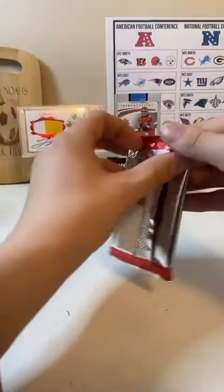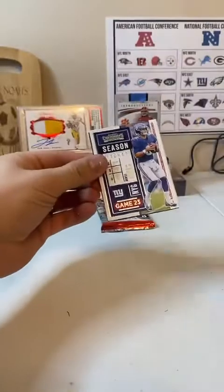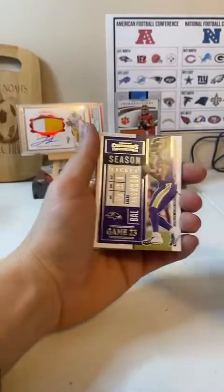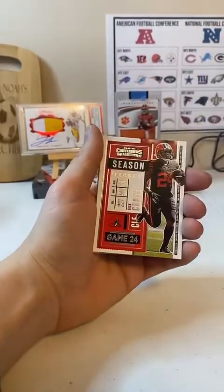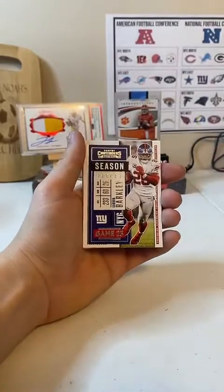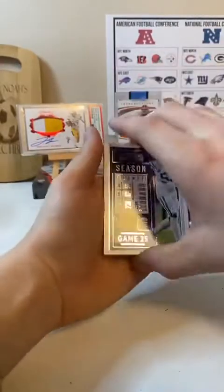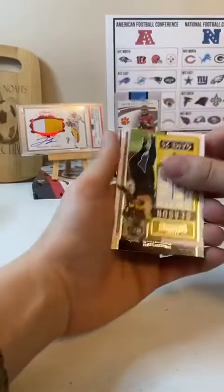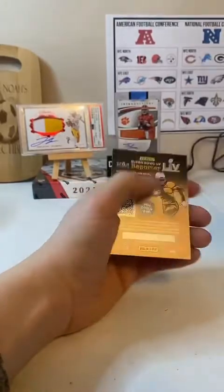All right, two packs left for this. Daniel Jones. Lamar Jackson. AJ Brown. Nick Chubb. Saquon Barkley. Darius Leonard. James Conner. And Rookie of the Year Contenders KJ Hamler. And the Kid Reporter.